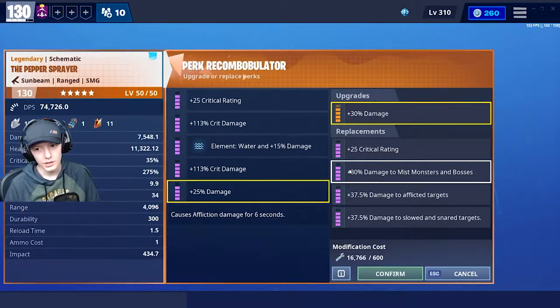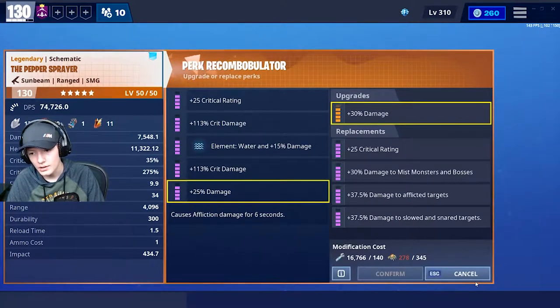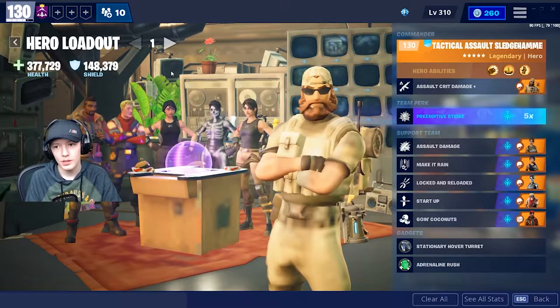I ended up going with the damage perk because I did the math, and I think that should be the highest damage output for this weapon.